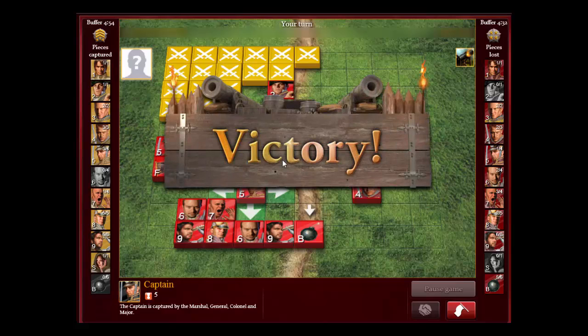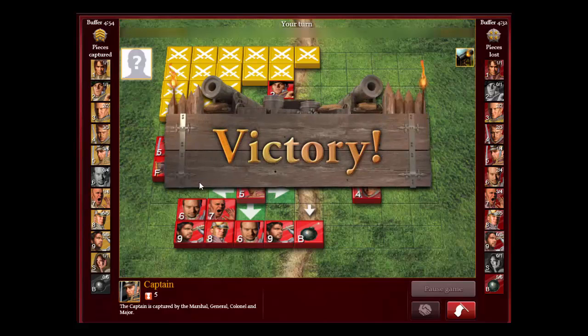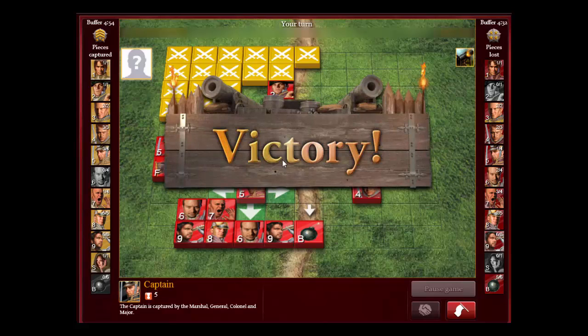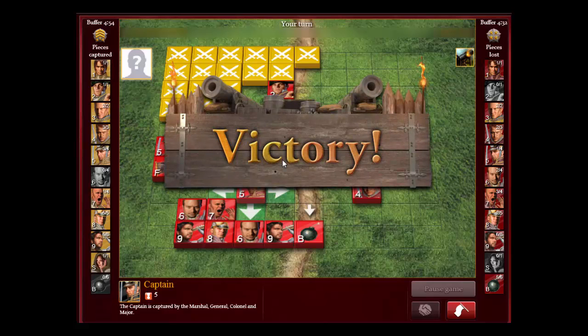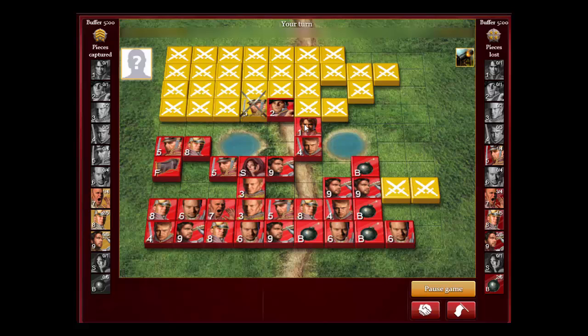That was a pretty good game demonstrating how to beat a pretty good — experienced — marshal blitzer. It wasn't that stressful a game. If you want to get to the platinum level, you're going to play hundreds of games against marshal blitzers. I think the best way to do it is exactly what I did here: sacrifice your marshal, and then start slaughtering all their pieces with the general. But take your time.